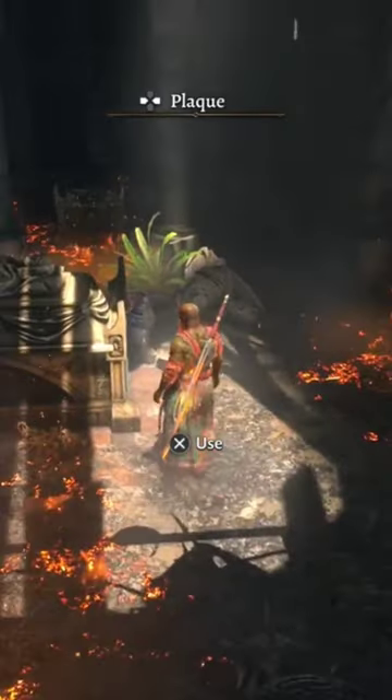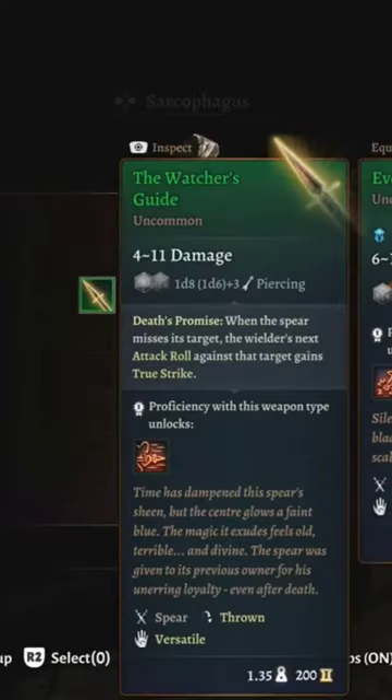Continuing further, you will find a sarcophagus that is heavily trapped. Inside it, you will find the Watcher's Guide.